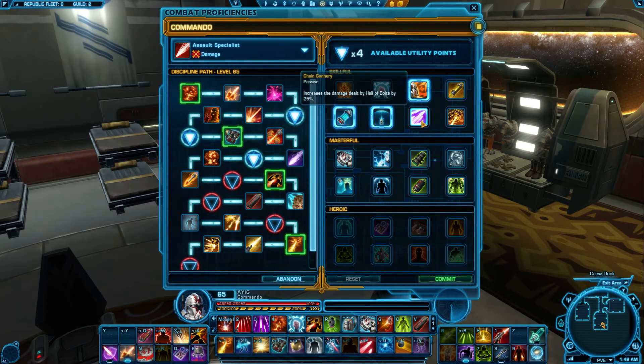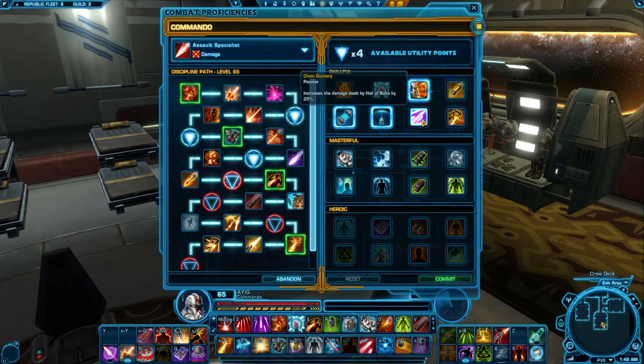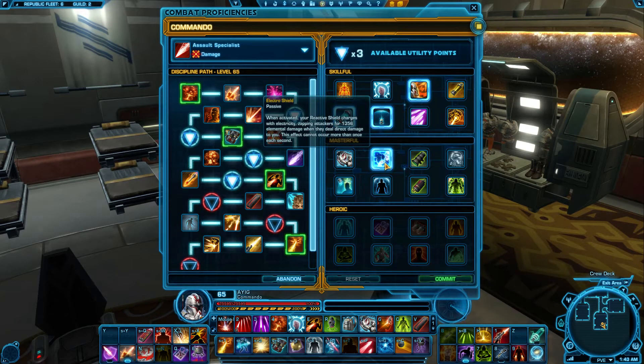Chain Gunnery isn't worth taking at all. If you find yourself needing to do AoE and use Hail of Bolts, I would highly recommend playing Gunnery instead, as Assault Specialist is very energy deprived and it makes it very hard to manage your energy when doing AoE. Sticky Mods is PvP based. In the Masterful tier, Advance the Line seems nice however Hold the Line is already 6 seconds long, so unless we absolutely need 10 seconds it's really not worth taking — there are much better utilities available. Electro Shield is something I like to take; whenever you're taking a good amount of damage you pop your Reactive Shield and dish extra damage back, increasing your DPS.